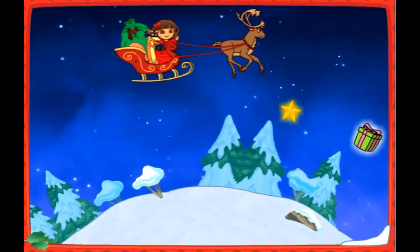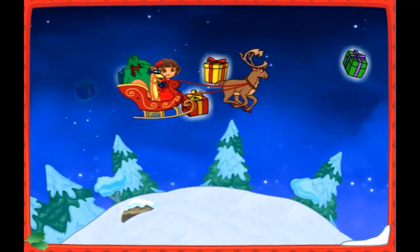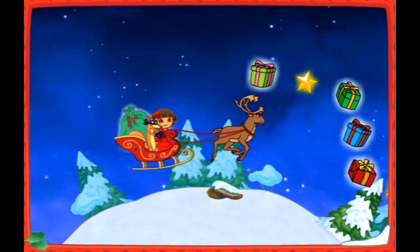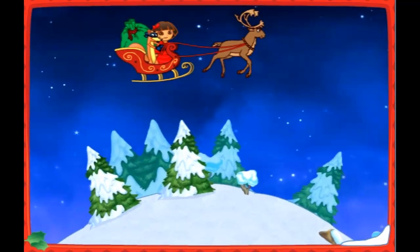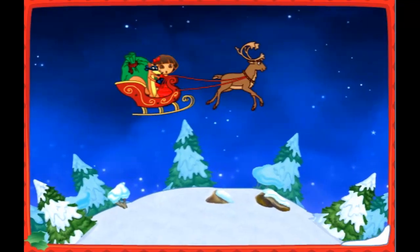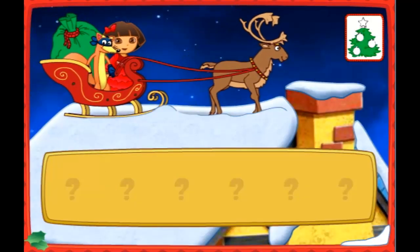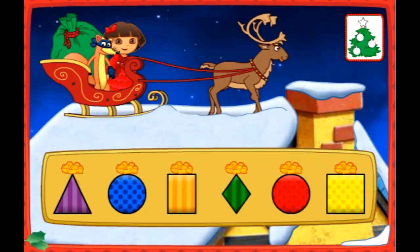Yes! Got one! ¡Muy bien! ¡Excelente! Nice one! ¡Fantástico! Una casa! I see a house down below. Let's land and deliver a present. Let's help Swiper deliver a present. Listen to Swiper's clues and then click on a present. Now, which present do we need to deliver, Swiper?